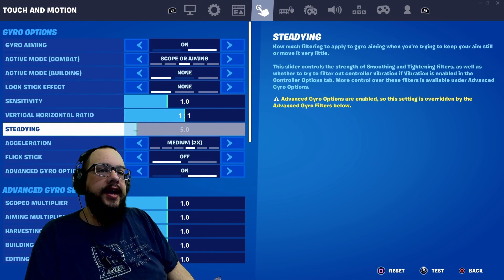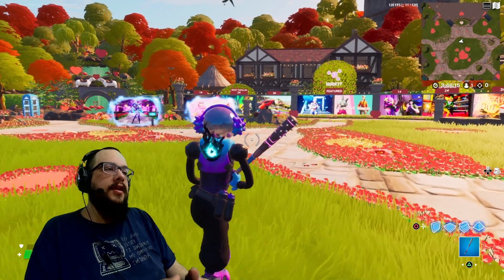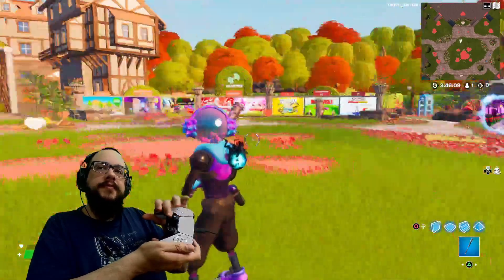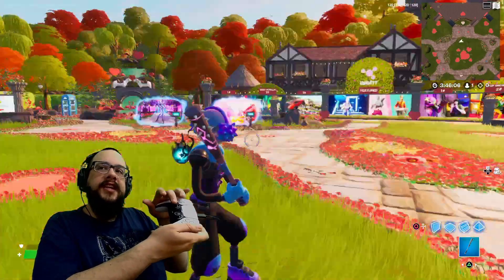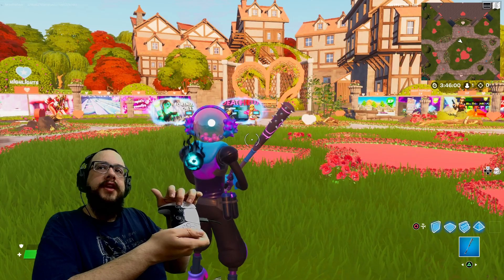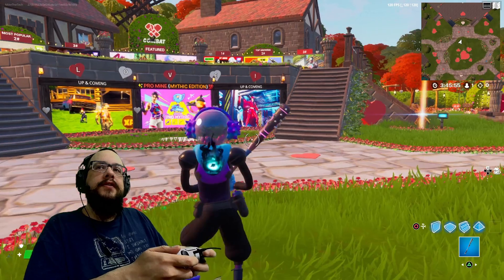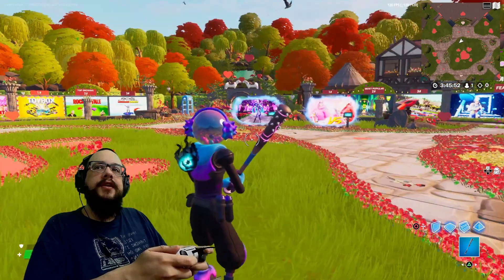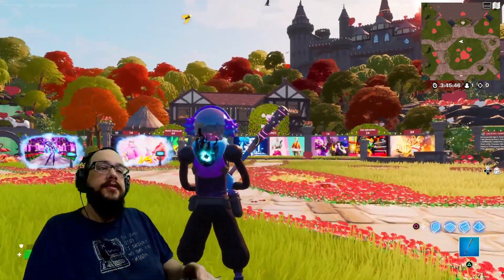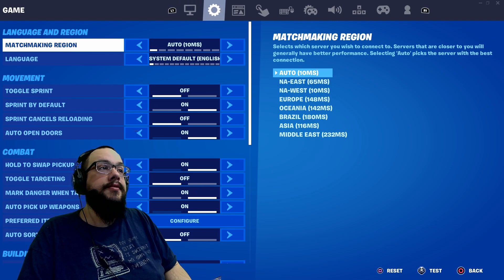We have the flick stick. When I turn this on and hit apply, I actually can't use my right stick to move anymore — I can only turn. If I hit down I flip backwards immediately, so I turn around really quickly. Hitting right looks to the right, left looks to the left. That's what a flick stick is — it lets you flick around and turn around really quickly and easily.